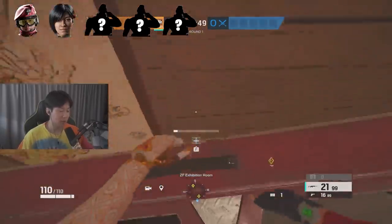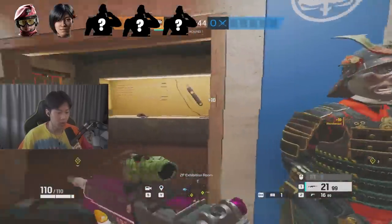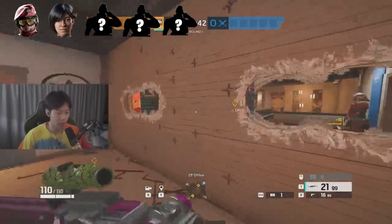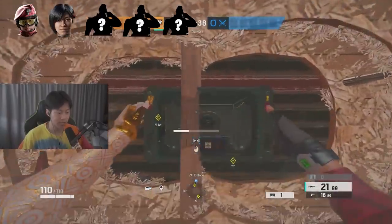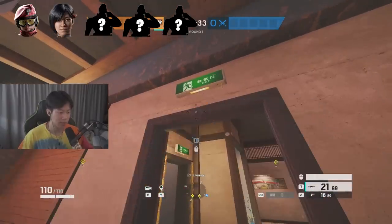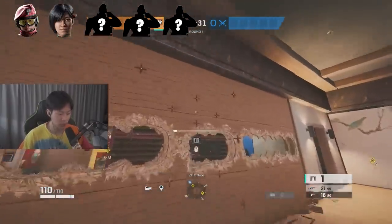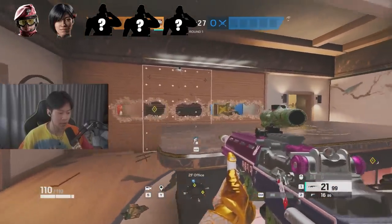A fun fact with Aruni you can try in ranked: if you reinforce the opposite side of a normal wall and wherever you want to put your bulletproof camera, you can actually punch a little hole right there and put your camera inside of it. Then after that you can put an Aruni gate over it. It's situational, but if you really want information this is a good combination to try.